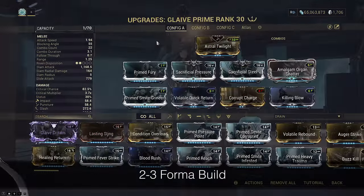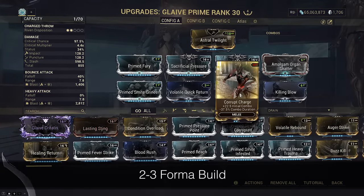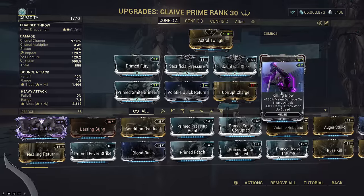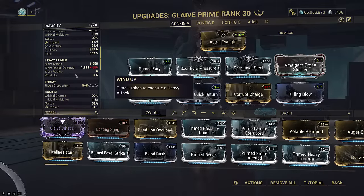Generic 2x combo heavy detonation build. We have Volatile for plus 3 meters blast radius, Corrupt Charge for 2x damage scaling, and Killing Blow alongside Amalgam Organ Shatter for plus 120% heavy windup speed.